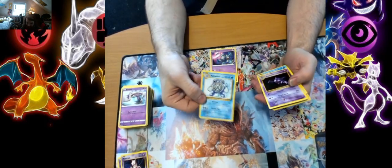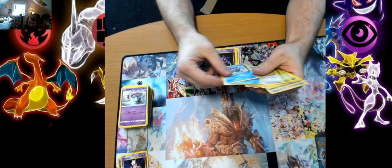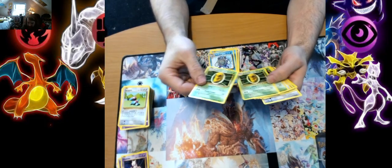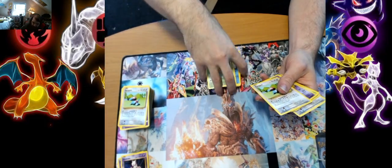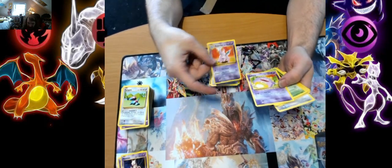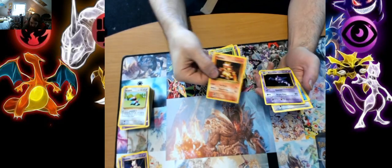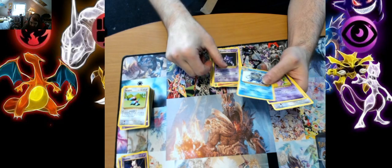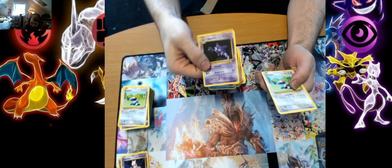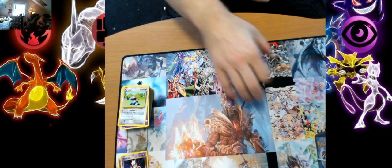Next set of cards. We have Poliwhirl, Haunter, a bunch of Polywags, Porygon, Kakunas, Porygon, Nidorino, Cofagrigus, Minipod, Haunter, Poliwhirl, Cofagrigus, Haunter, Porygon. A lot of the same cards in that stack.